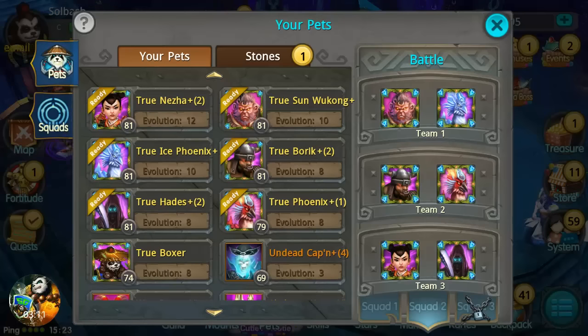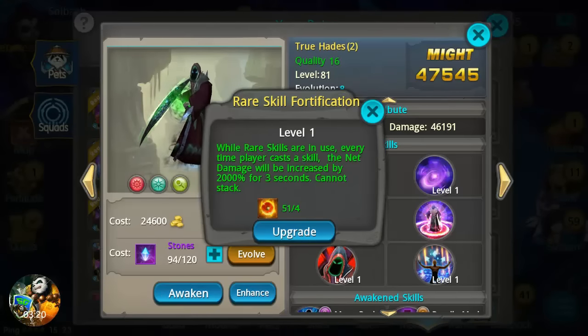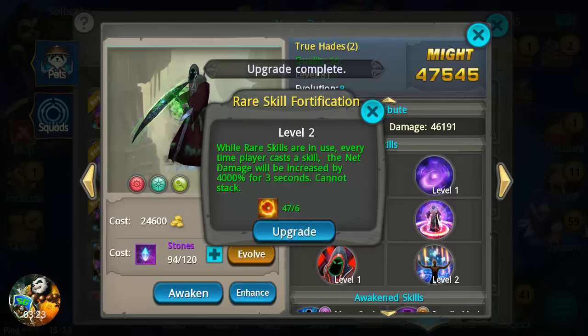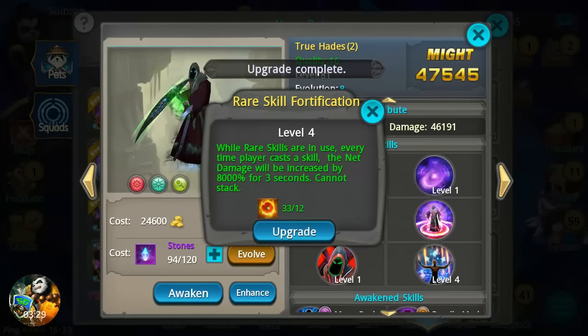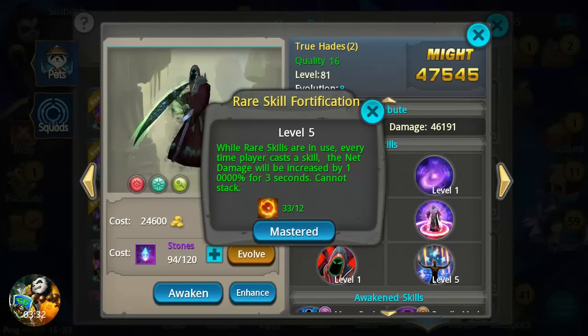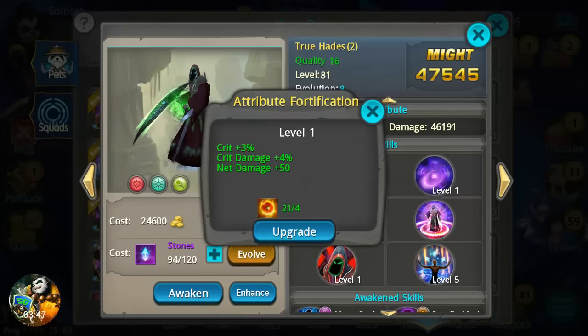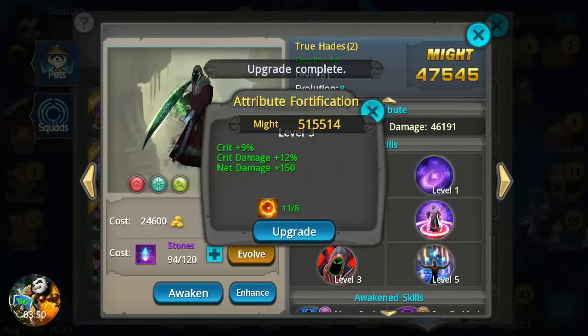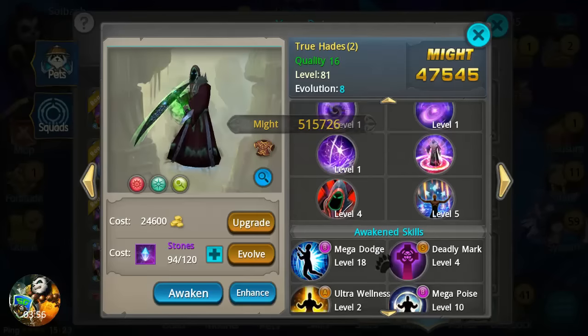I actually want to level this up. That was just the base — when we level it up it increases to 4,000% damage. I'm gonna level this up as much as I can and max it out. Look at that — we have 10,000 extra percent damage on that ability. That can create some huge numbers, so we're gonna upgrade this as much as we can because Hades is my favorite pet.